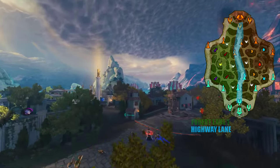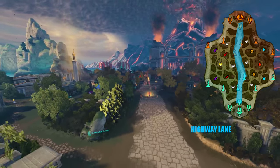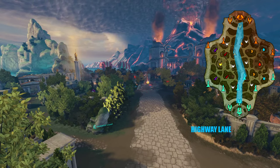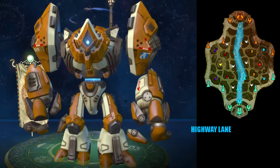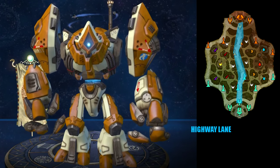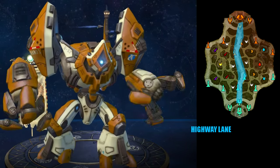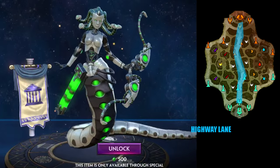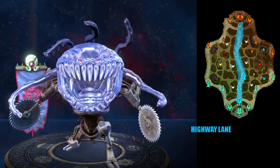Next on the list is the highway lane, which is in the center of the map. It is called the highway lane as it is the most busy lane on the whole map. There are only two types of guards that can be played on this lane. Luckily, there's a large number of one of those types, which is the robot type. Once again, Gap can also be played here. Other guards include Mercury, Medusa, Sylvanus, Fenrir, Janus, and Bakasura.